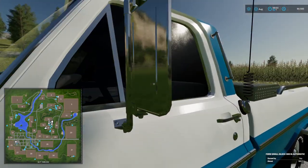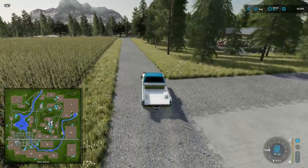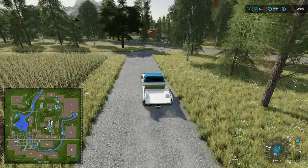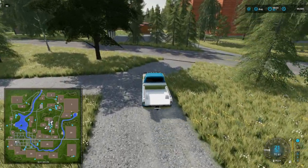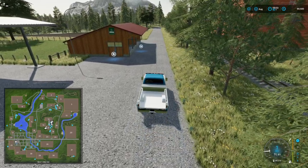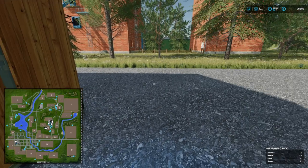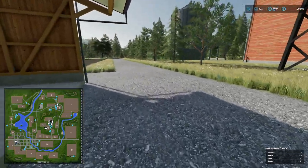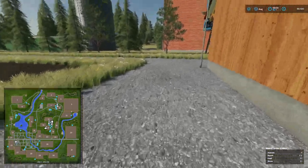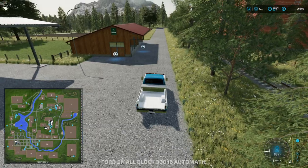Coming around this way, it looks like horses might be over here — we didn't have horses back in FS17. There's more shelter here. Yep, horses — unload here. I don't know if horses give you manure, but they should because you get a lot of muck from horses. My partner used to keep a horse and I'd go do a bit of mucking out every now and then.